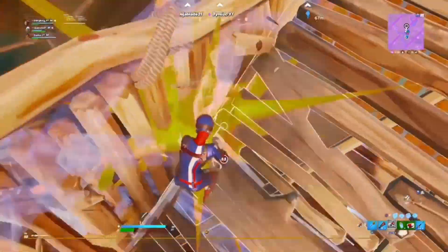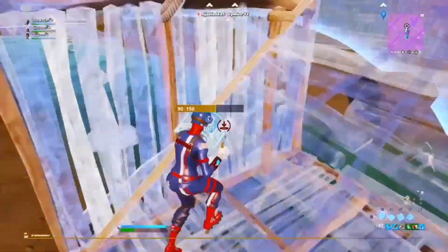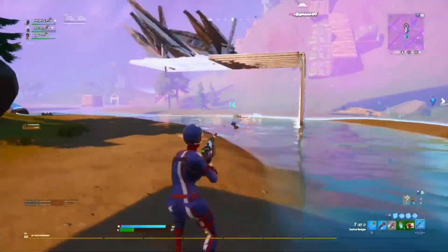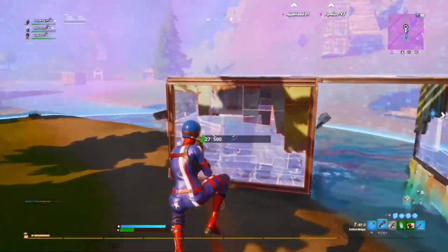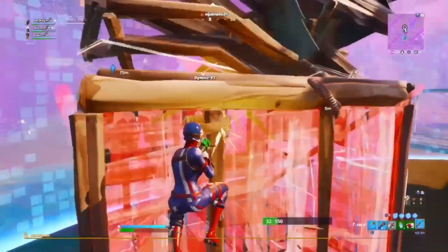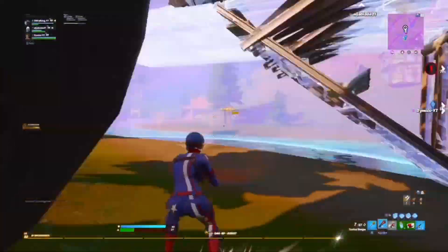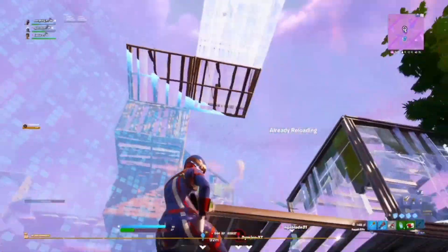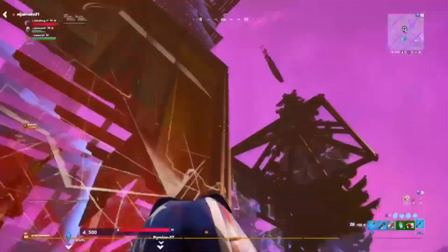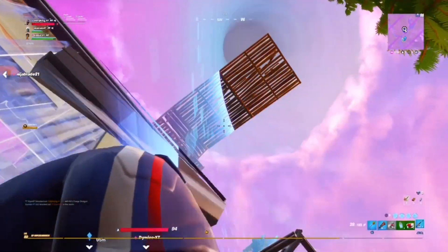To start off your tournament, make sure you're W-keying in your first game no matter what the format is, because your first game is always going to have the most bots in the lobby. The max kill points you can get is 20, so if you can get a 20-kill win in your first game plus a win, you'll be top 50, top 10, or maybe even first place after game one. That's the main goal — try to get a 20-kill win.